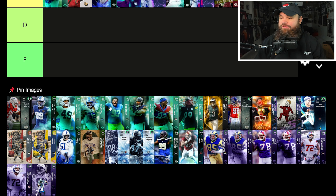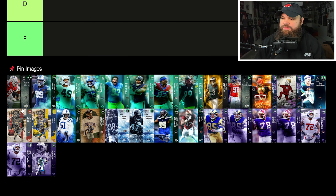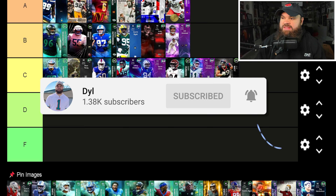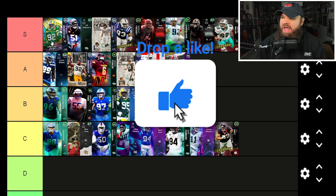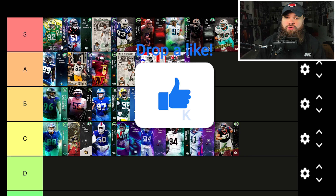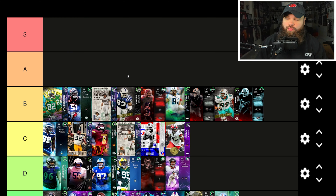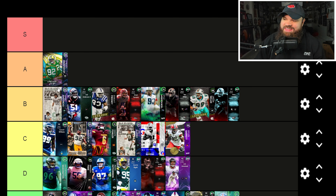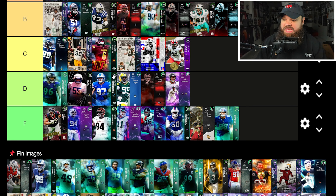I'm really excited to update our first tier list after Zero Chill to show how Zero Chill changed the game. At defensive end we have almost 30 cards to go over — a ton of new ones. For me it's pretty simple: I think everyone needs to come down two tiers, and this is what the tier list would look like. But we're going to change a couple of things — first off I think Reggie White with Unstoppable Force is still S-tier value.